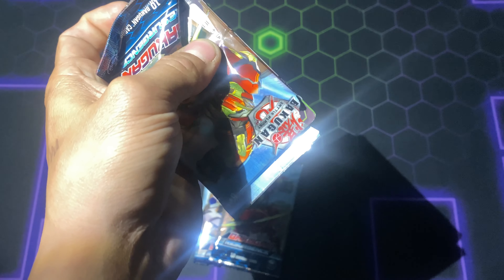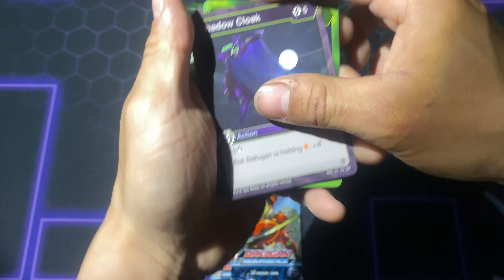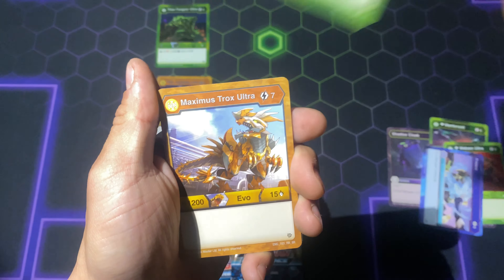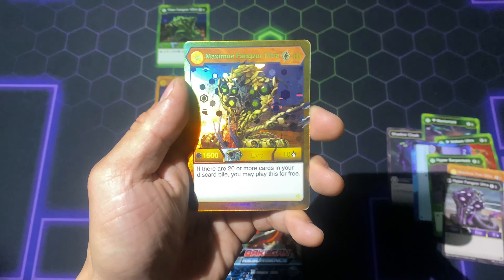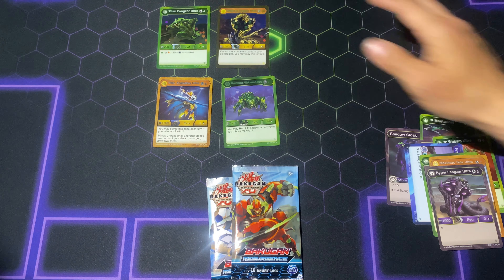I can never actually open this pack. I'm very bad at opening packs these days. We got Shadow Cloak Diamond Mantanoid, Second Strike Diamond Webm Ultra, Freeze Hyper Serpenties, Core Maximus Trox Ultra, Hyper Fangzor Ultra, Maximus Weapon, and our hex is Maximus Fangzor. Next pack.